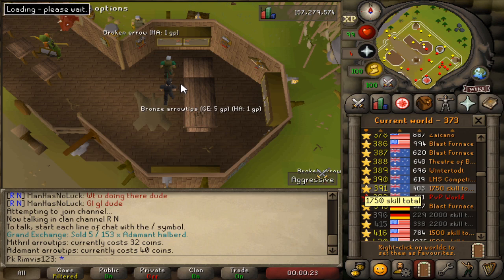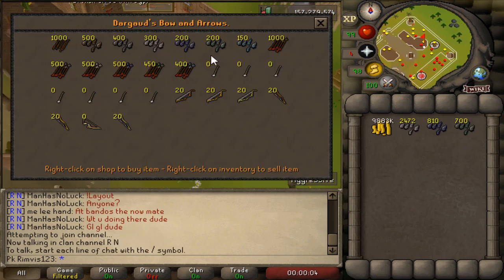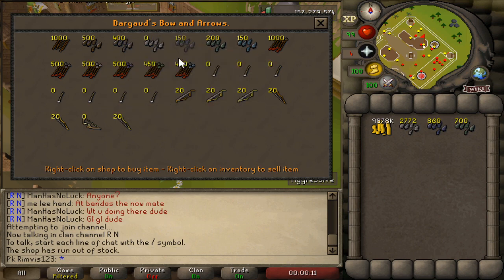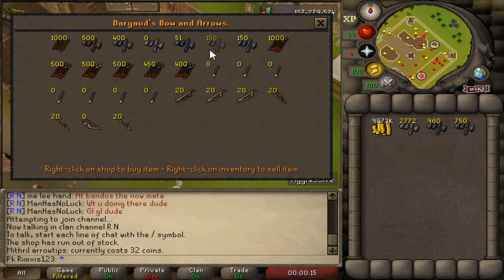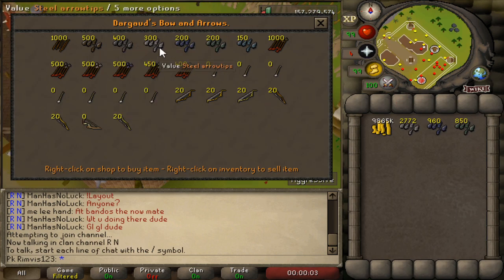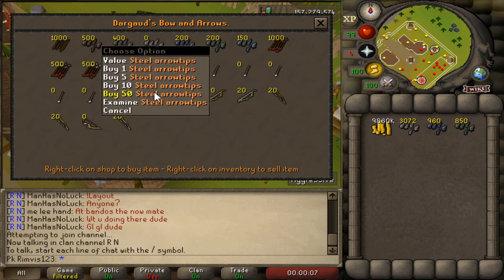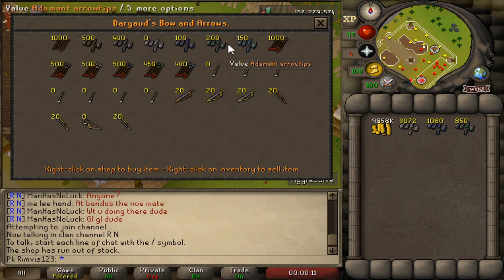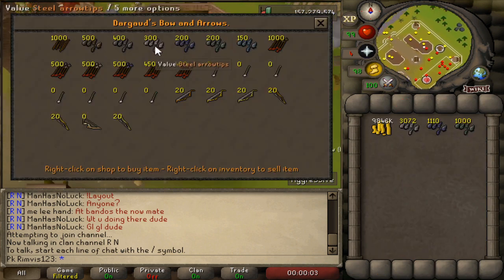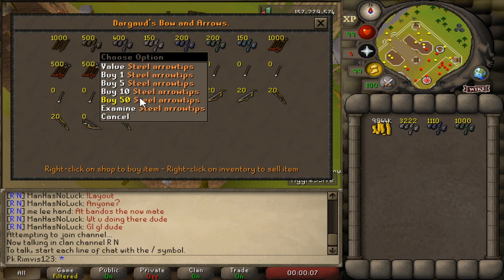We've already been going for about seven minutes. We're going to do a couple more worlds. At around seven minutes 30 seconds of buying from the shop — this is the 100 subscribers special — this money making method is insane and we're going to make huge profit margins from it.